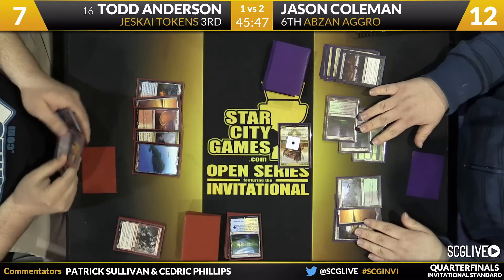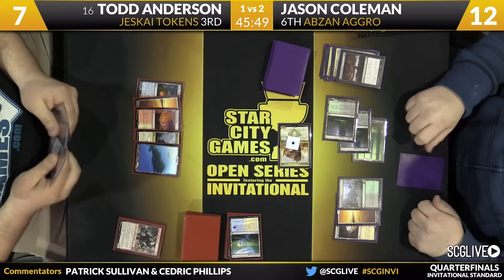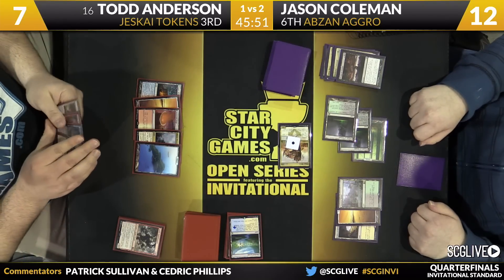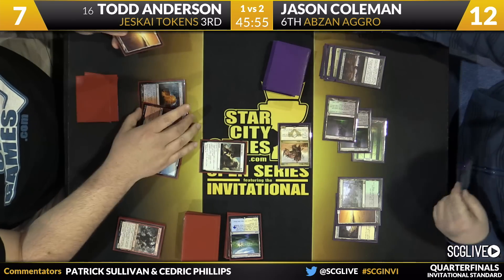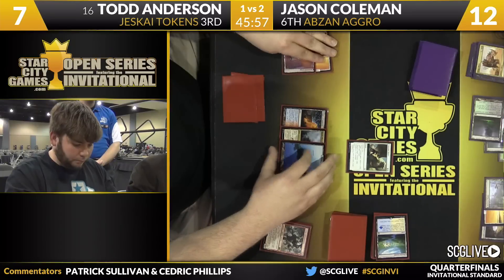Jason just has to race here. We're coming in kind of mid-conversation so we don't know exactly what's been going on, but Todd's got so much in his hand. Jason's working with very little. Valorous Stance is a timely draw there for Anderson — that's going to get Siege Rhino off of the table.